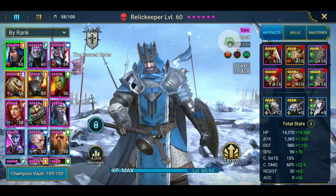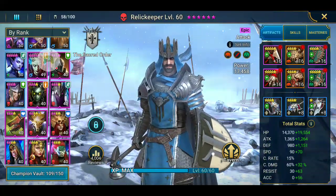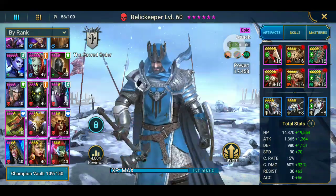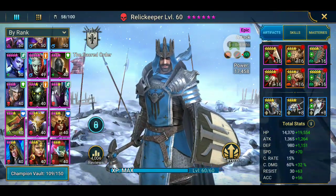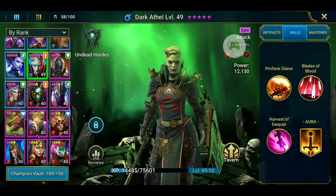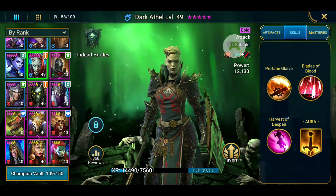And then the other ones, I did a couple of 5-stars. Dark Aethel — she is fantastic in the Spider's Den, especially with her skill called Harvest of Despair. Absolutely phenomenal.